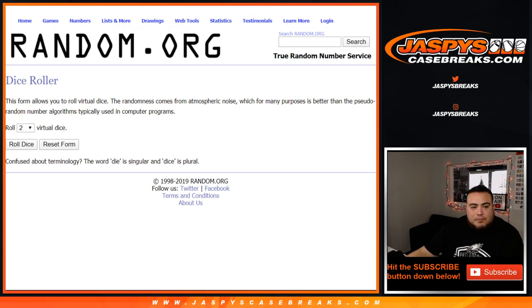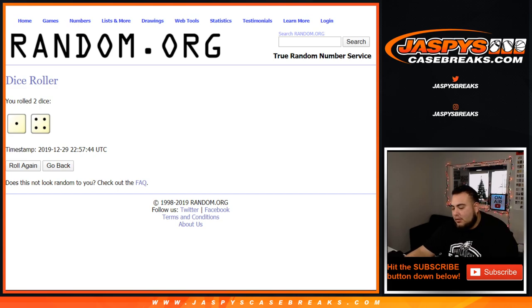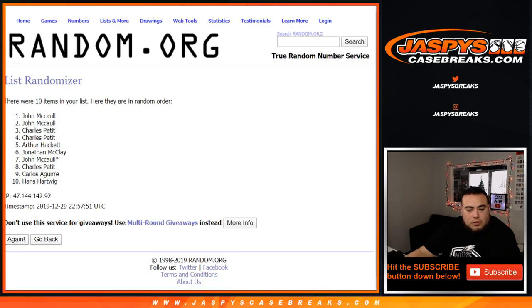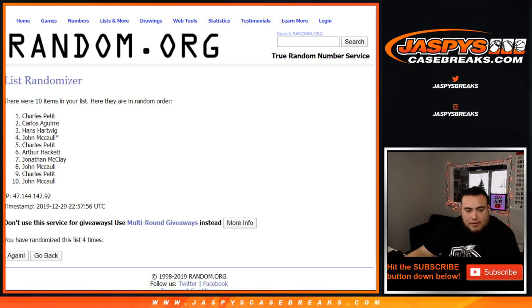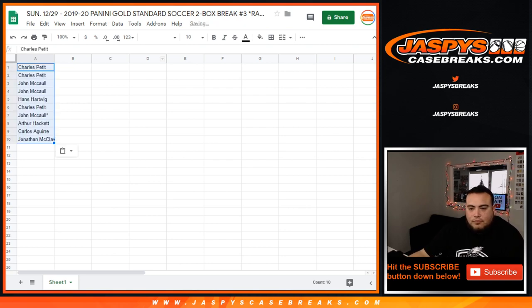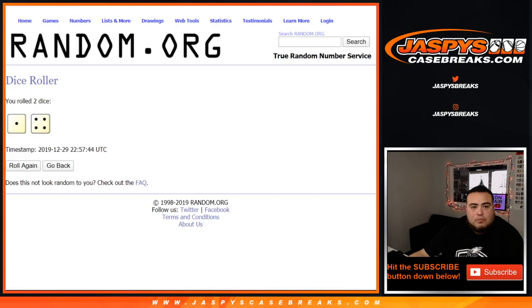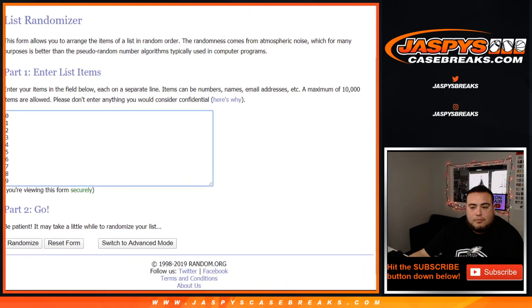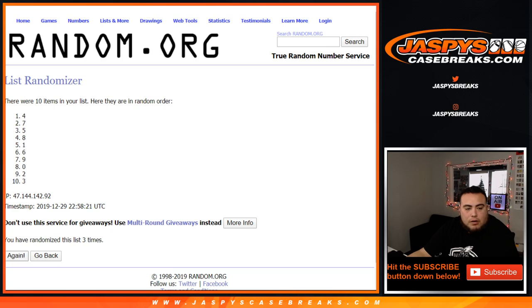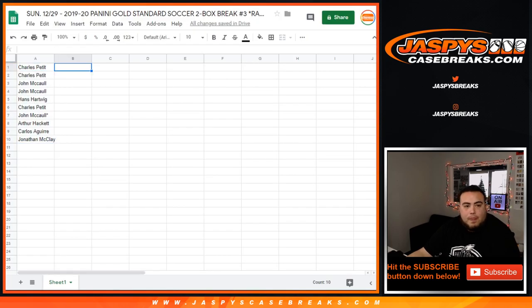Let's roll the dice. One, two, three, four, and five — Charles, Dan, and Jonathan. Five times here now. One, two, three, four. Five down to four.